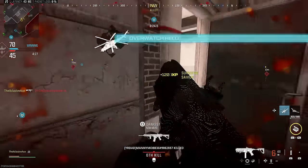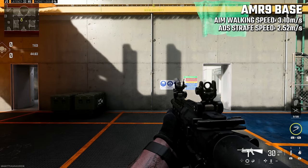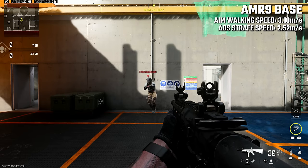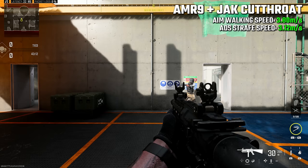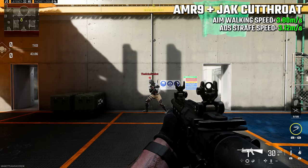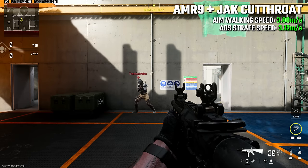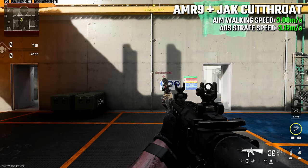How difficult is it going to be for them to track you? The first clip is just the base AMR9 with no stalker boots as our baseline — that character isn't moving too fast side to side, and even with a quick wiggle trying to dodge bullets you should be able to track that just fine. Now with just the Jack Cutthroat stock attached to the AMR9, it is very noticeably faster. It's not suddenly impossible to track, but it'll be that much more difficult — especially that little side-to-side wiggle that could definitely throw somebody off target. And this is without stalker boots and without a full strafe build; this is literally just adding that one attachment.